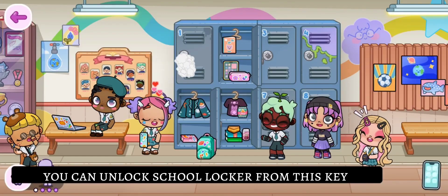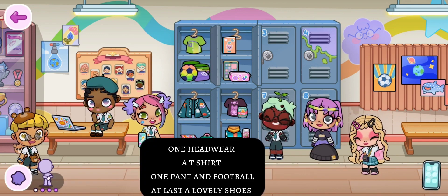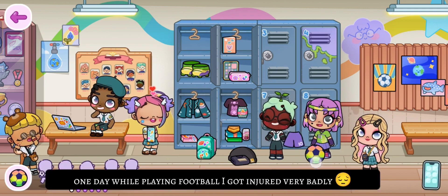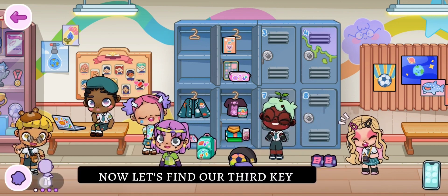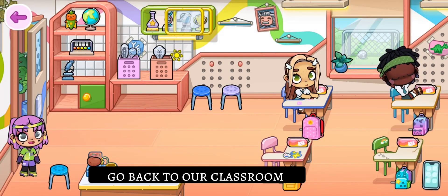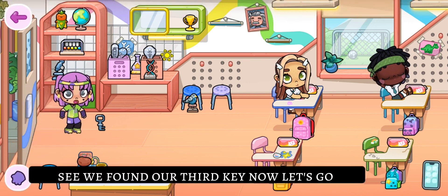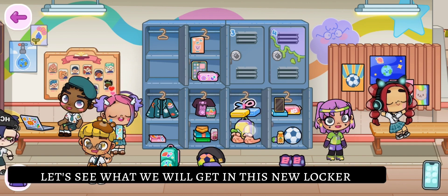You can unlock a school locker with this key. Let me show you the outfit — we got one headwear, a t-shirt, one pant, a football, and lovely shoes. Now let's find our third key — go back to our classroom. We found our third key!